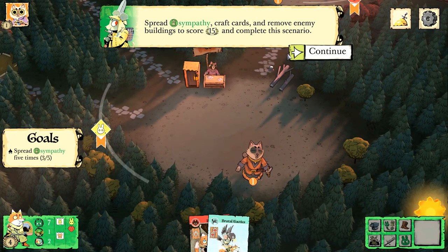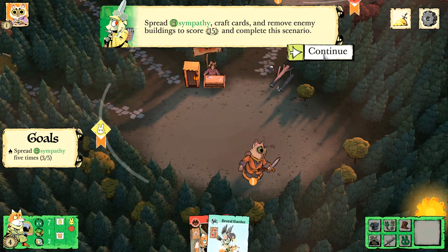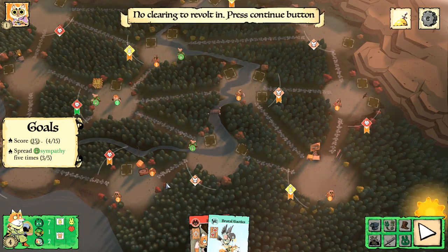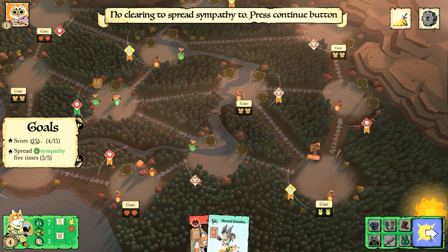I think this is the spot where we diverge. The goal is to spread sympathy, craft cards, and remove enemy buildings to score 15 victory points and complete the scenario. I'm at 4 out of 15, and I have 3 of 5 sympathy placed.